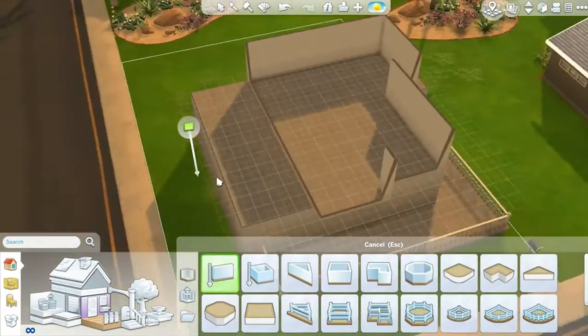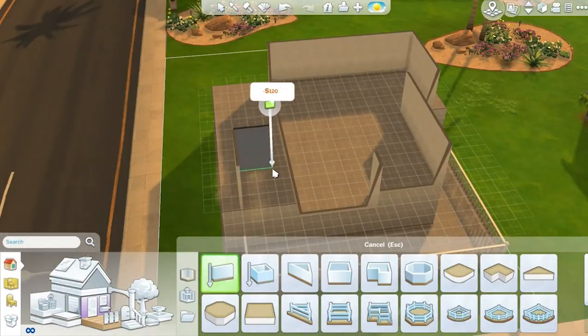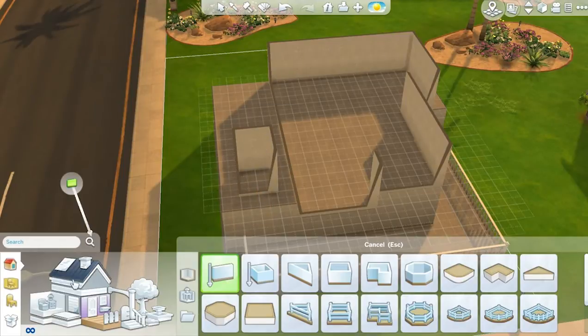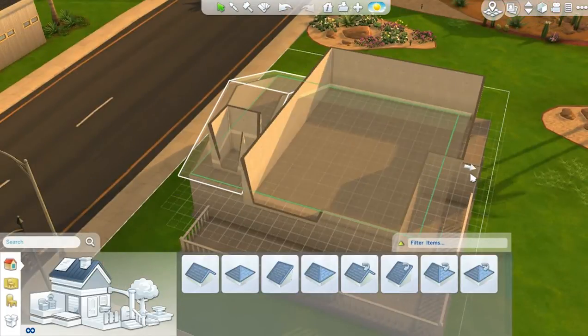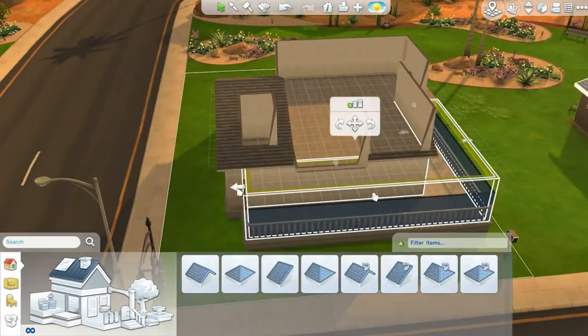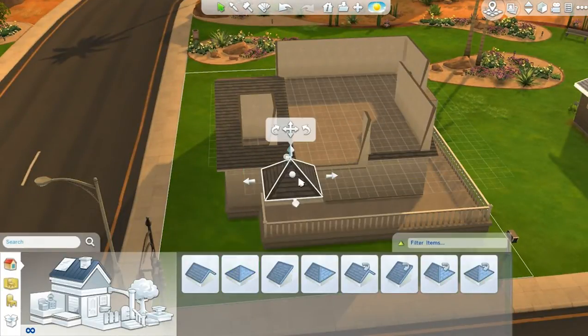I turned around and ended up deleting half the house - only half of it is there. I then build a little bit on the end of the house and delete a bit that is non-functional because I didn't want it to be functional, but it just looked right with it being in the house.